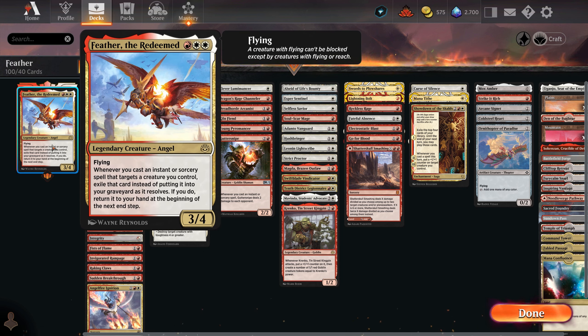Feather is a 3-mana 3/4 angel in Boros colors that has flying. Whenever we cast an instant or sorcery that targets a creature we control, we exile that card and then get it back at the beginning of the next end step. The decklist base is from I'm Not Fine, updated with cards from the recent sets.